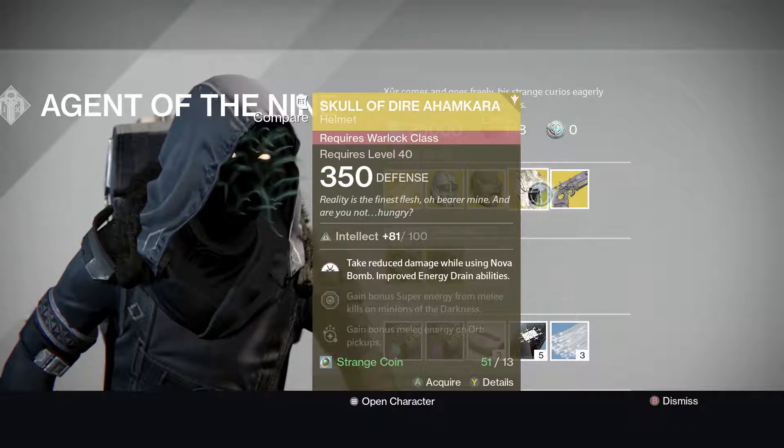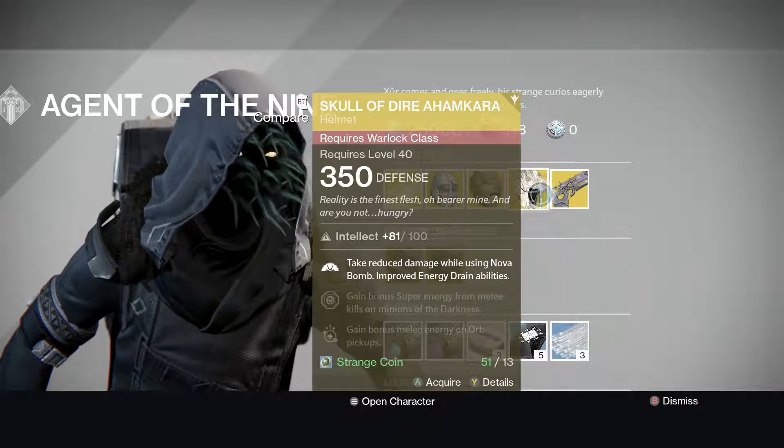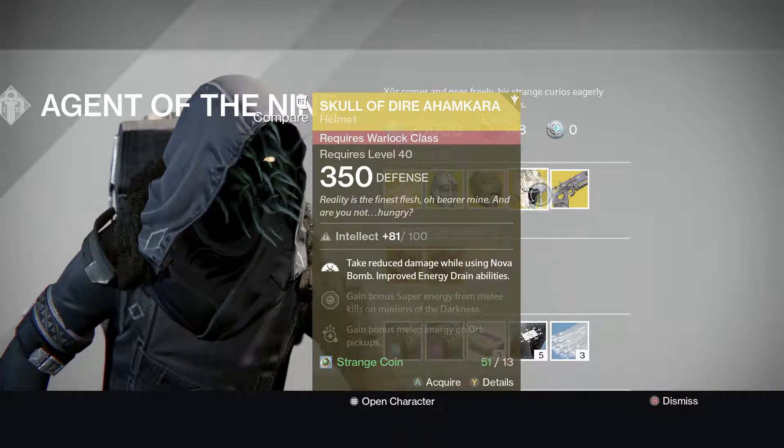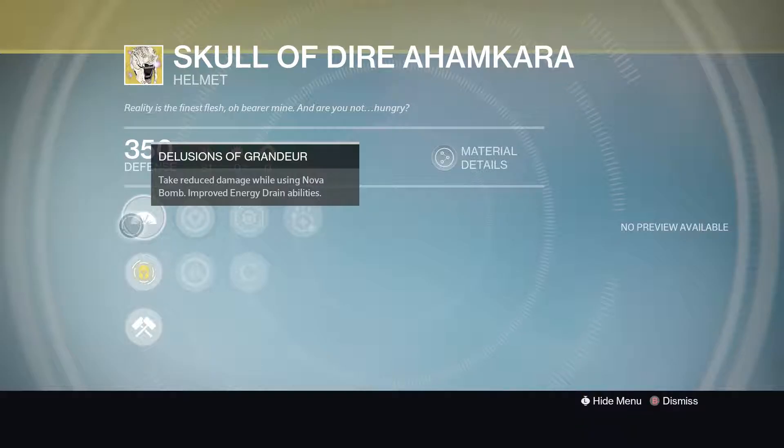And for the Warlock, he is selling the Skull of Dire Ahamkara. Intellect 81, max 100. The special is called Delusions of Grandeur — I think I'm saying that right, hopefully I am. The special is: Take Reduced Damage While Using Nova Bomb. Improve Energy Drain's ability.